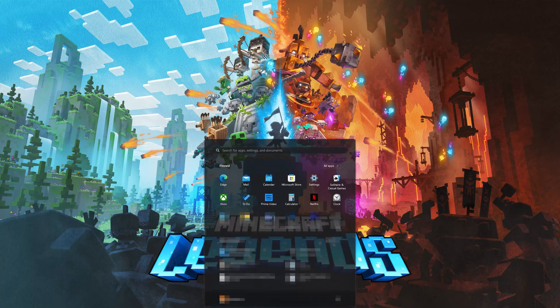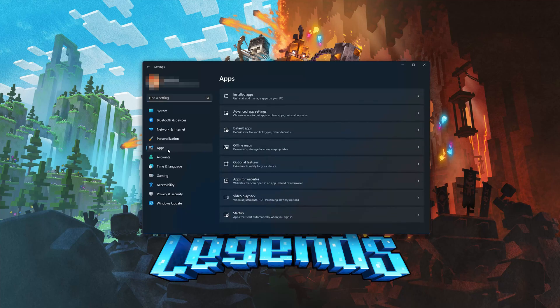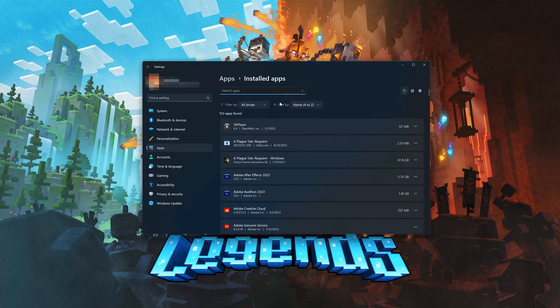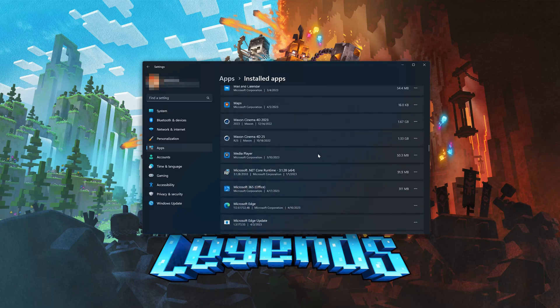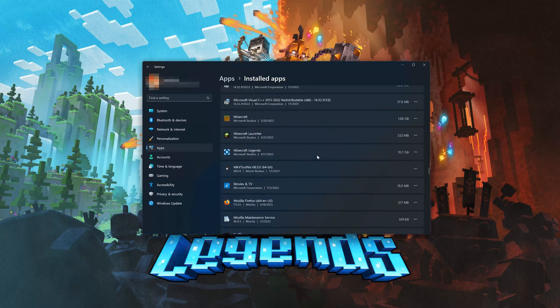First, open the Start menu and open your Settings. Open Apps, then open the Installed Apps section. Locate Minecraft Legends, then click on the three dots to open the Minecraft Legends options and click on Advanced Options.